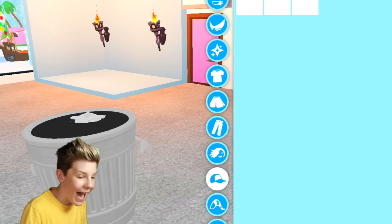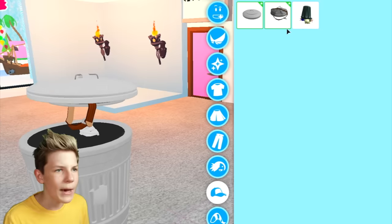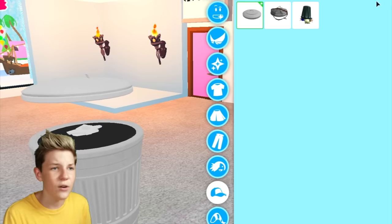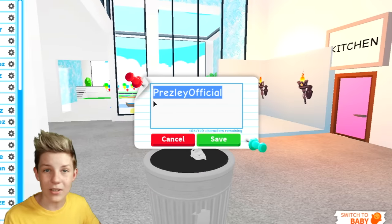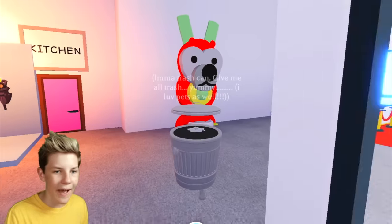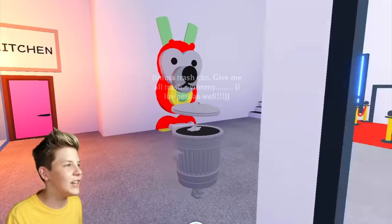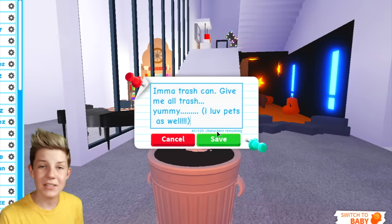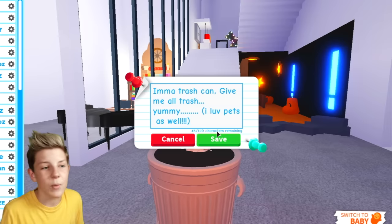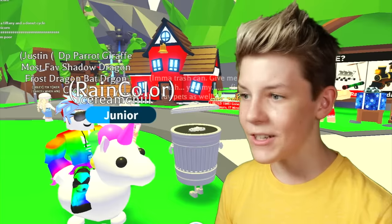Next you want to search up 'trash' in hats and you'll find two trash can lids. You'll want to put on either one — this one is very detailed and I like to put this one on because it goes exactly with the trash can. You can also put on a rainbow trash can as well. Now go into your name and type in 'I'm a trash can give me unwanted items.' Now we are ready to go out, except we want to scroll down to the bottom and put on this mage costume, then you'll be able to go around just like a trash can and people won't even suspect a thing.